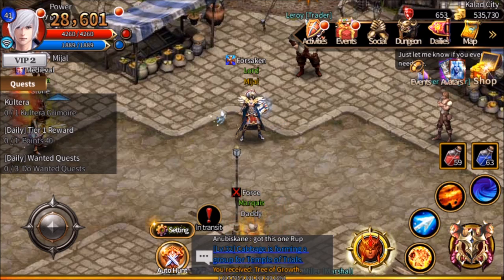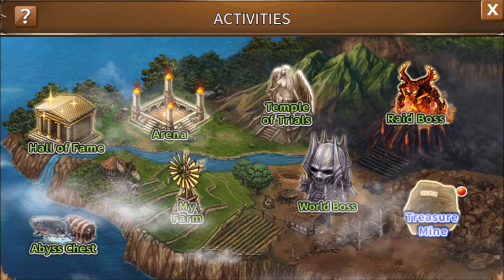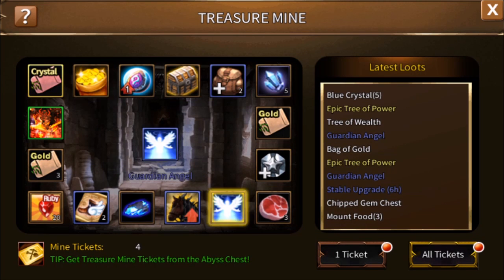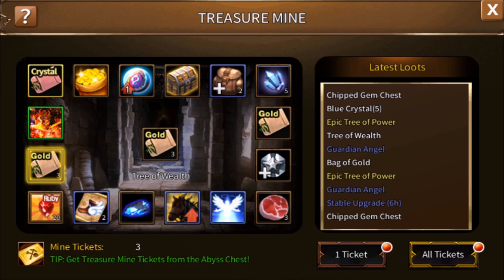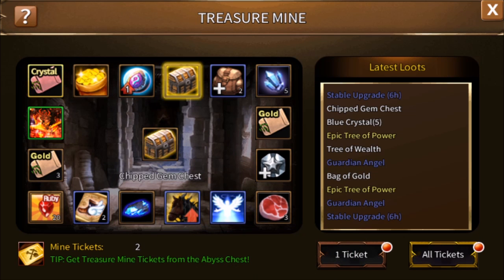Next is the treasure mine. Go back to activities. On the bottom right, you'll see the treasure mine. We get tickets for this from the abyss chests. It's a random spin that will give us some sort of reward, and it's free to do other than the tickets, which we got for free from the abyss chests anyway.